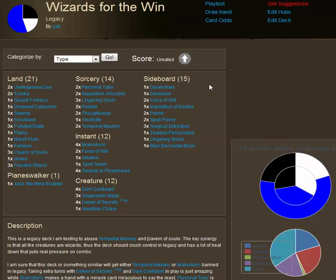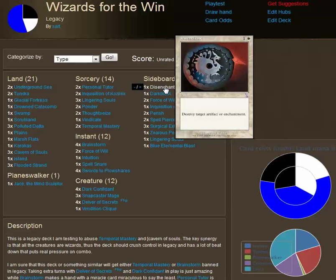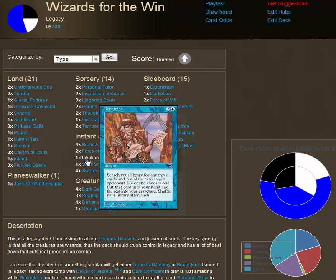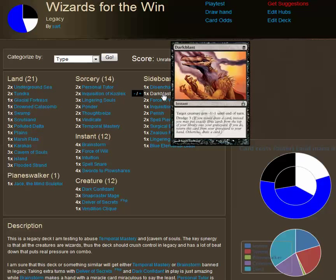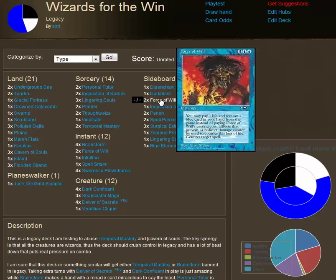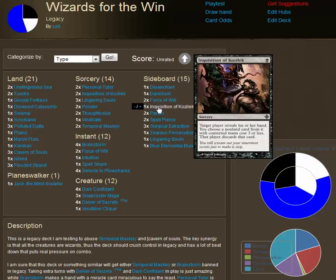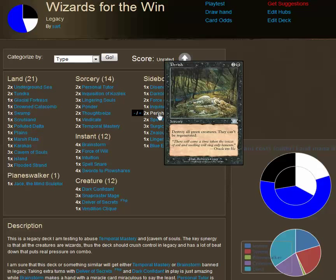I'm still working on the sideboard — I think this is one of the weaker areas for the deck. I've got Disenchant, which may end up becoming Revoke Existence; I like that it's an instant but not that it doesn't exile. Dark Blast is beautiful against Goblin decks and several others, and it interacts really well with Intuition because you can drop it into your graveyard and dredge it every turn. Force of Wills are mandatory for playing against combo. Inquisition is also very good against combo.